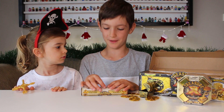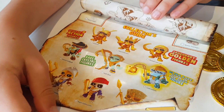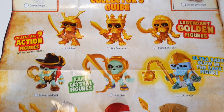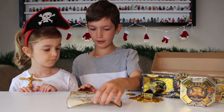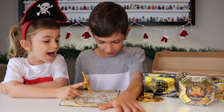Let's check out what the map is — what's in it? It shows all the different people you can collect, all the skeletons! Because they probably died looking for treasure.